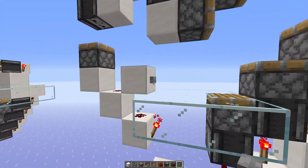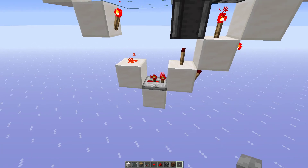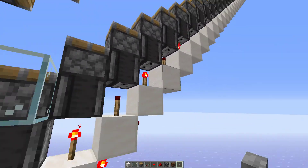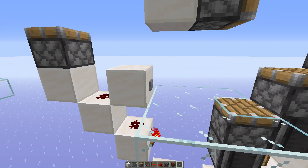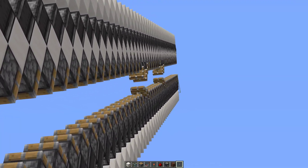For the bottom side, hitting the button sends the torch signal down. Again, another repeater is needed to match the top, and we have the redstone torch tower. Torches on top let the observers detect them to power the pistons, giving that nice clean animation.